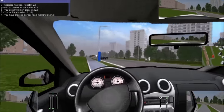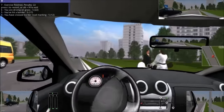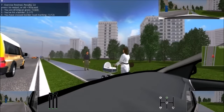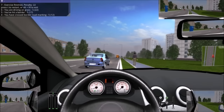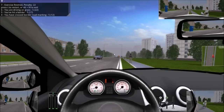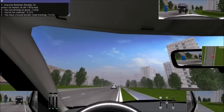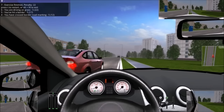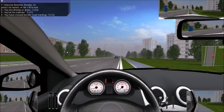Excuse me, pardon — new driver. Excuse me, pardon. Left mouse button click once brings up the cursor, but what it does I don't know. Exercised, finished, penalty 22 — you hit a border. Okay, whatever. Left mouse button once brings up the cursor but what it does, I don't know. Let's continue.